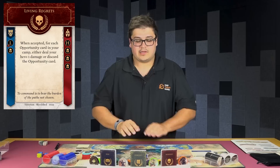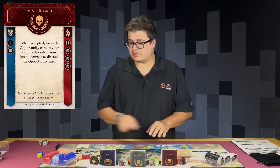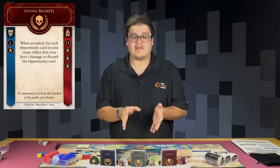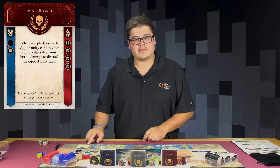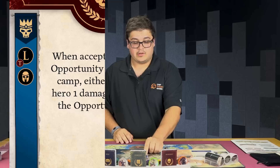We drew Living Regrets. When accepted, for each opportunity card in your camp, either deal your hero one damage or discard the opportunity card. We've run around a little bit and we have an opportunity card. I want to hang on to this, so I'm going to go ahead and deal one damage to Kraken Lance right off the bat. Off to a bumpy start, but that's okay. Now we're going to set the rival lineup.